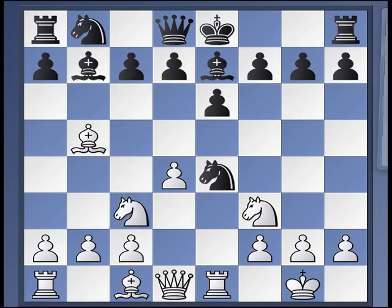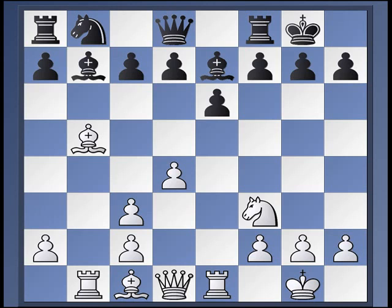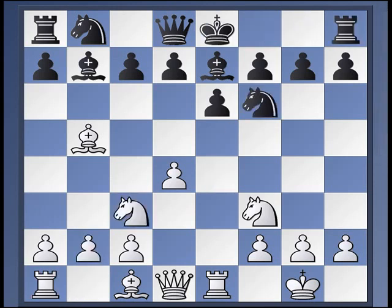Unfortunately I played Nc3, hoping for something like Nxc3, bc3, and then Rb1. I've slightly damaged my queenside pawn structure, but I've strengthened my center and now have two c-pawns to play with. My bishop will drop back to d3 and I like my position — I think I have an edge. But he played a very good move: Nf6. Now I really need to have that pawn on c4 so I can consider things like d5, trying to break into his position.